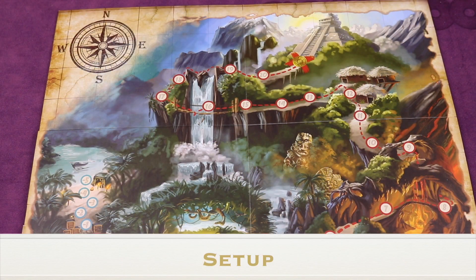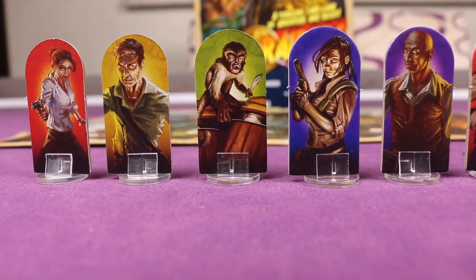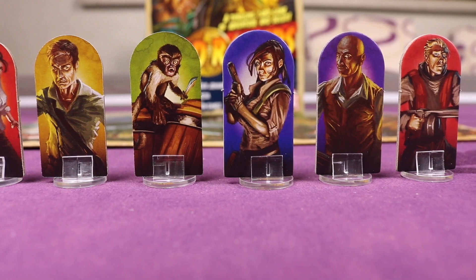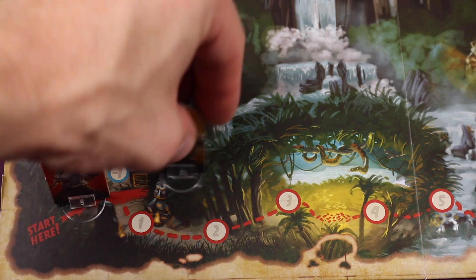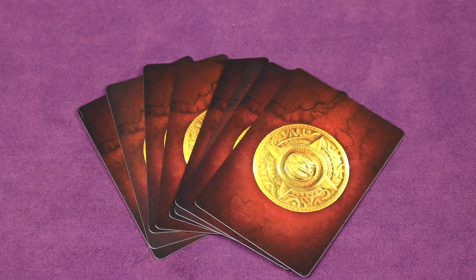To set up, first place the board in the middle of the table where everybody can reach it. Next, select a Raider and put it on the start space on the board. In the lower left-hand corner you'll see the start space, which is between the one and the minus one. Put all standees that are playing in that area. Shuffle up the main card deck and deal eight cards face down to every player.